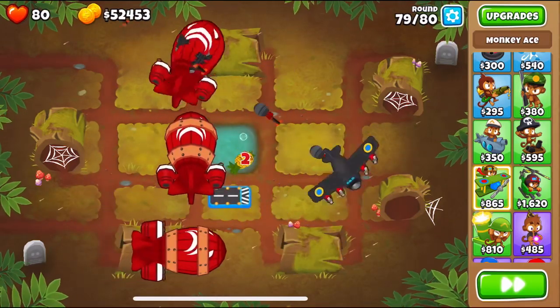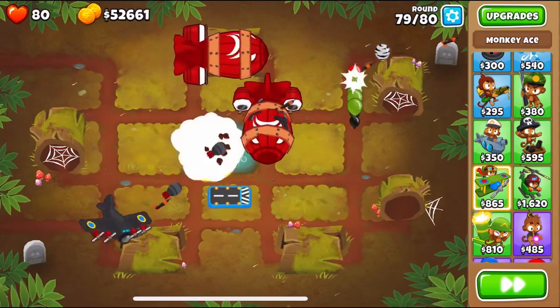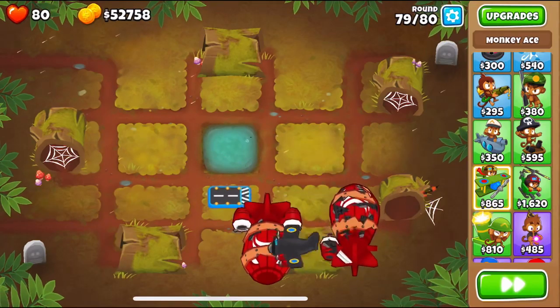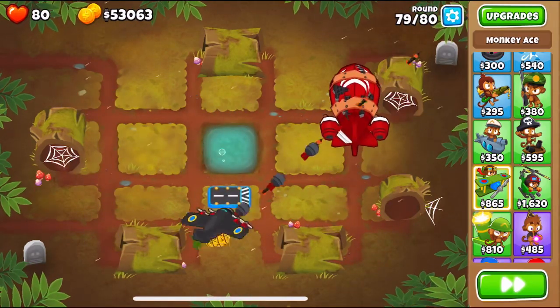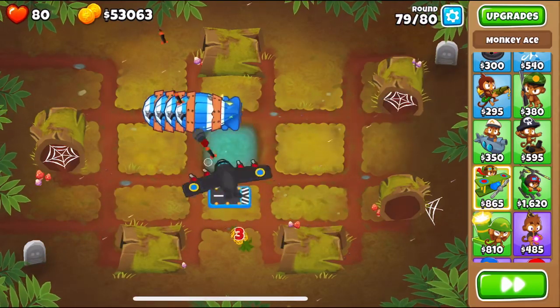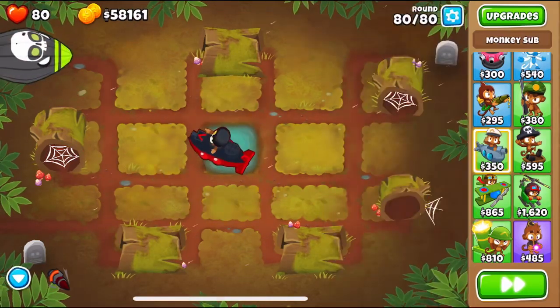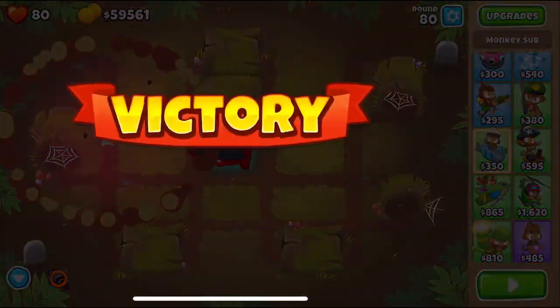I'm not sure if the Spectre can deal with round 80, but on the last round I sold the Spectre for First Strike and that was it. Remember to always sell first and buy after. This achievement also rewards you with one monkey knowledge point, which is pretty cool. Thanks for watching!